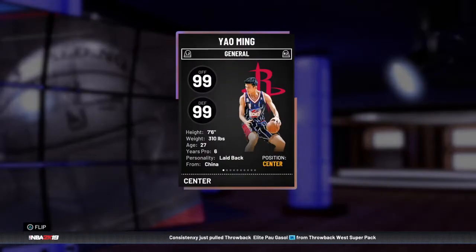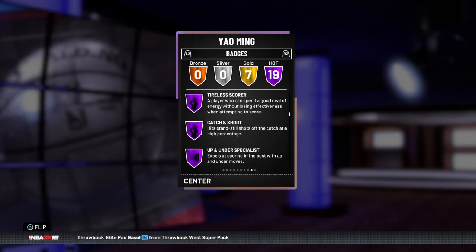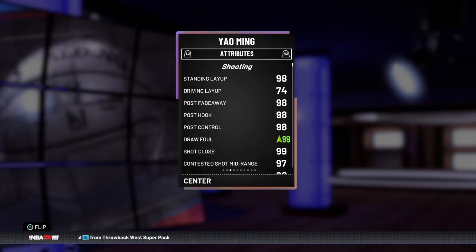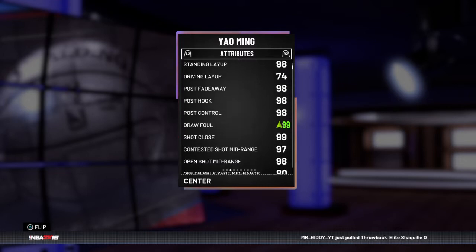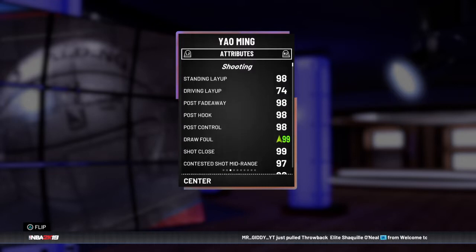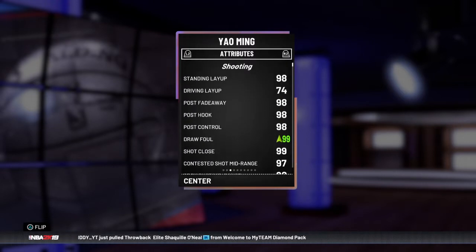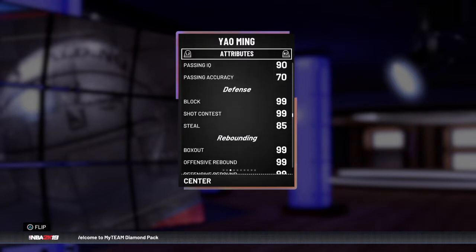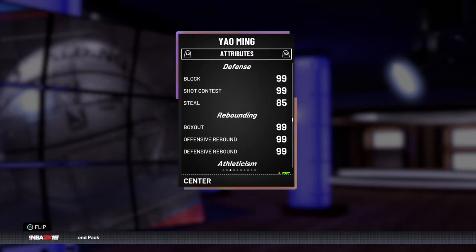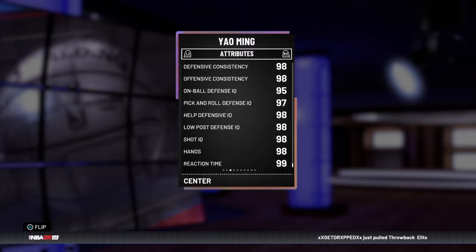Yao Ming is 7'6" — this card is absolutely crazy. 99 offense and defense, 19 Hall of Fame badges. It's a 7'6" Yao Ming with an 84 open shot three. The release isn't too great, it looks a bit weird, but it's crazy good — 98 post fade, 98 hook, super cheesy. Great dunking stats, really good passing, good blocking, shocking stats, and he's 7'6" raising rebounding. Pretty good speed forward due to his size, with lateral quickness too, and the defense is absolutely amazing.